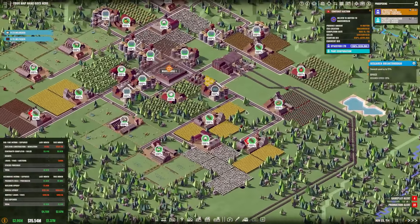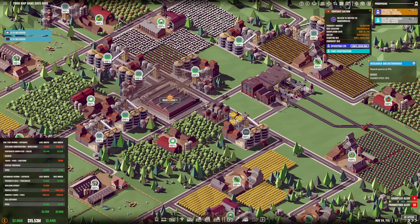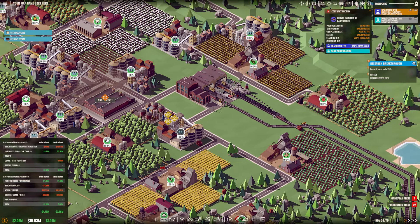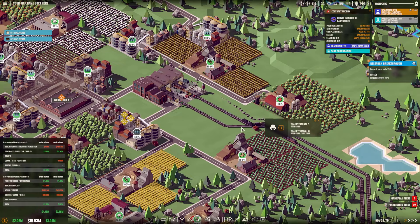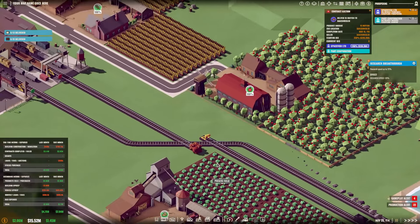Hopefully now we should be getting the cotton over there this way. Yes! That's beautiful, look at that! Eight units of cotton flying all the way over to Kotschfeld. What in the world has happened here?